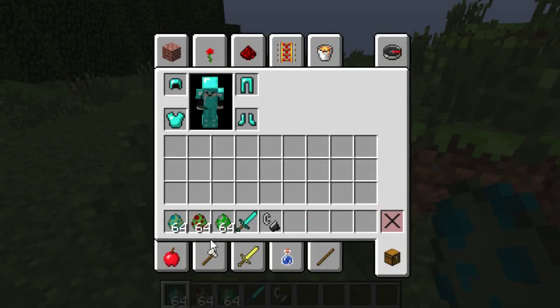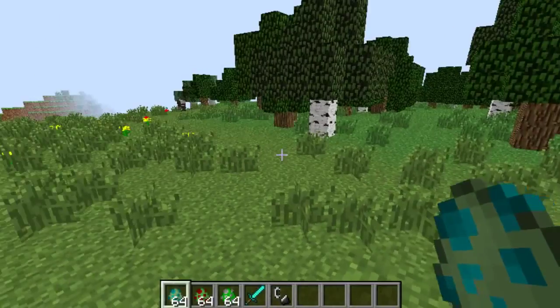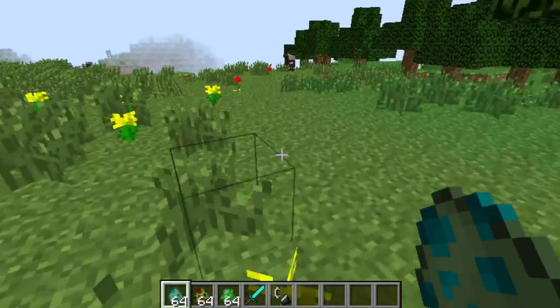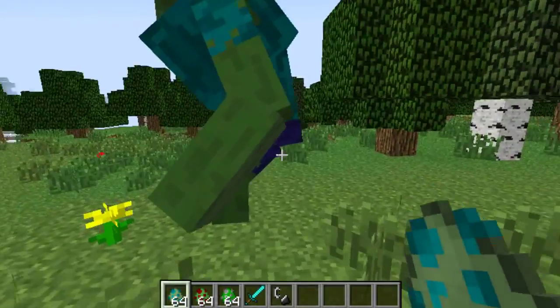I've got the egg for a Mutant Zombie — you can spawn them in creative mode. I'm just going to put him straight in and show you what he looks like. He is crazily looking — he is a beast. Look at that guy. He's like a massive Hulk.